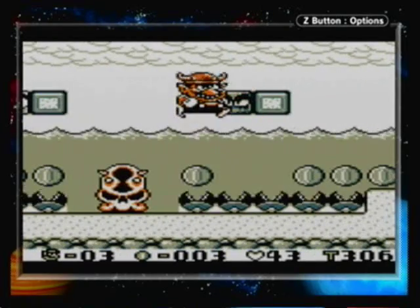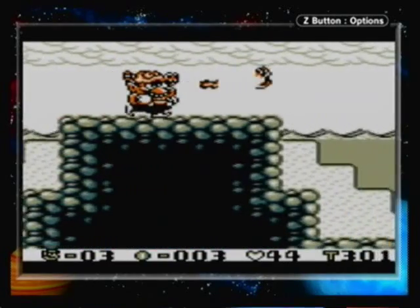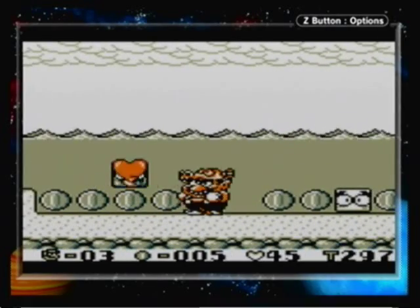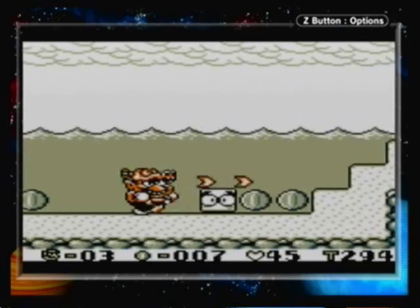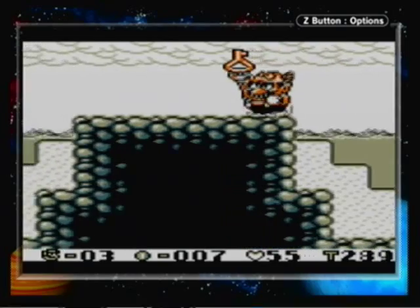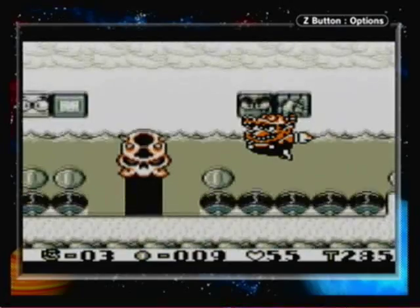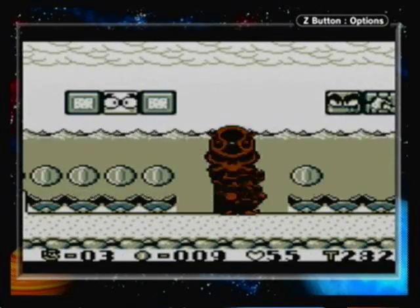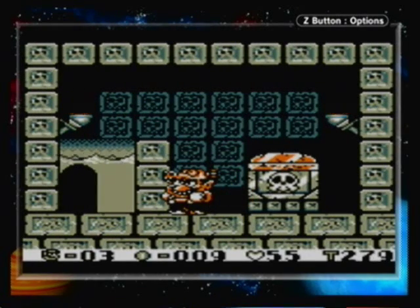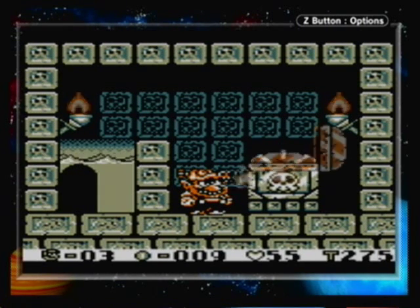I think you need Dragon Wario for this — that or Jet Wario, but I don't have Jet Wario yet. Let's try the key thing one more time. I'm not sure why I keep messing this up, but there we go. Perfect. You need Big Wario, Bull Wario, Jet Wario, or Dragon Wario for this to work. Simply attack the little treasure chest.